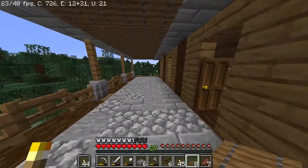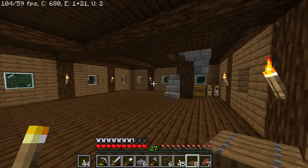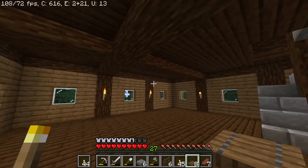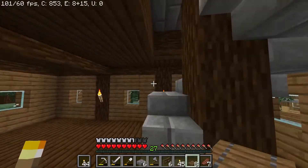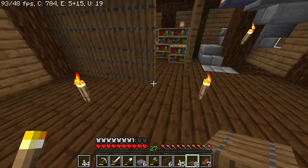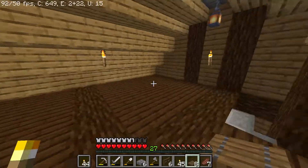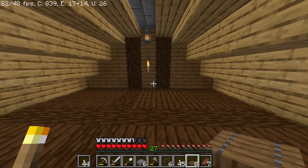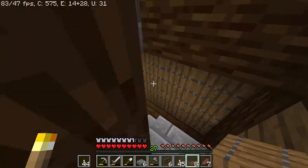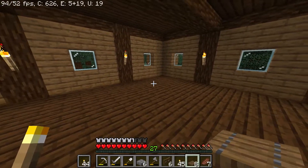Since the main build is done, I want to change the inside. I added cross beams across the whole downstairs and also upstairs — I think it makes it look a little bit better. I put a bunch of torches in here just to make sure nothing spawns. I continued that going all the way upstairs as well — maybe that can be like a bedroom or something. But for now, we are going to work on the downstairs and move all the chests in here.